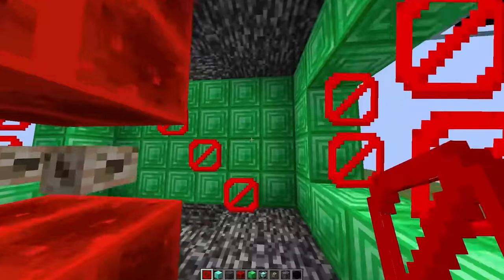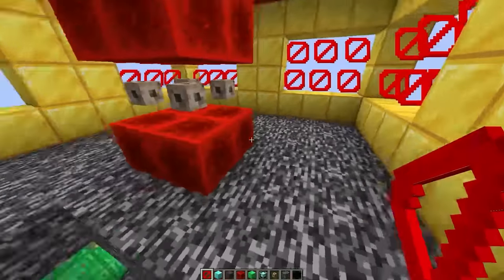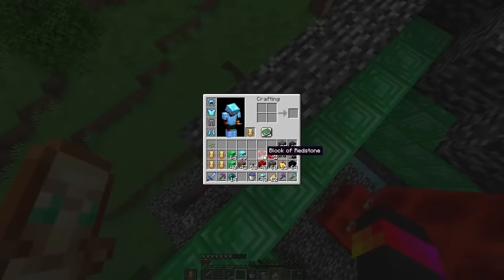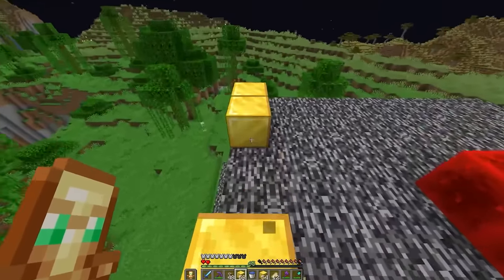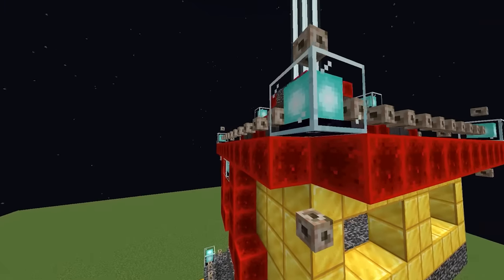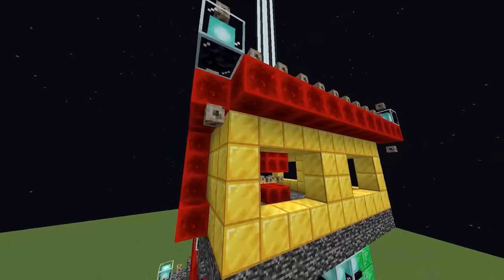We got this down to a format. Now we head up to the final room. Let me make the outline again — hopefully I don't misplace any bedrock. It would suck if this thing actually got raided. Now we're on to the roof, which is going to be quite a lot of fun.